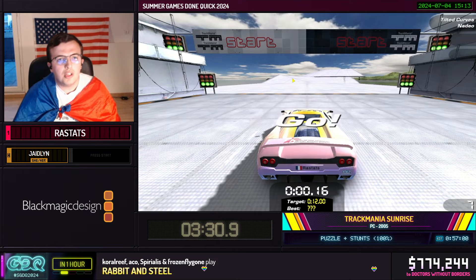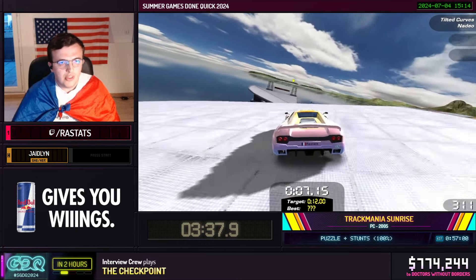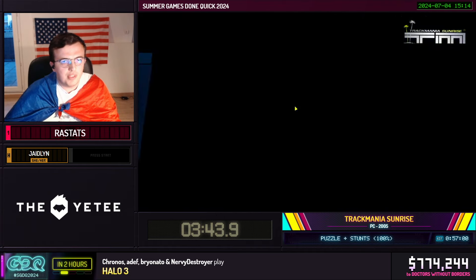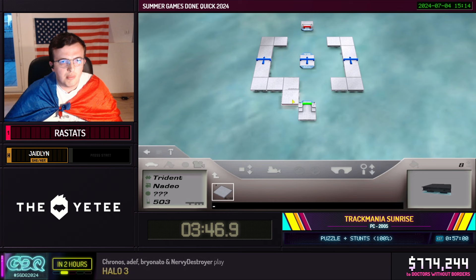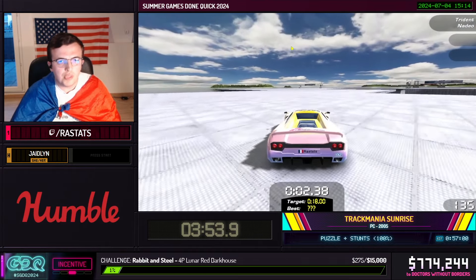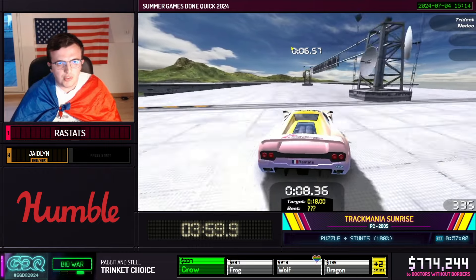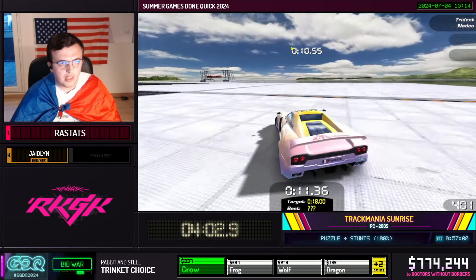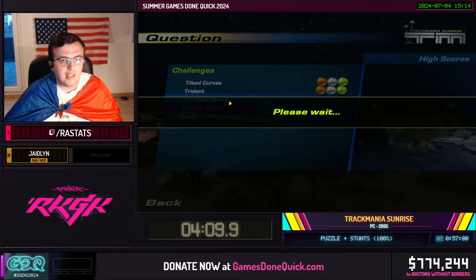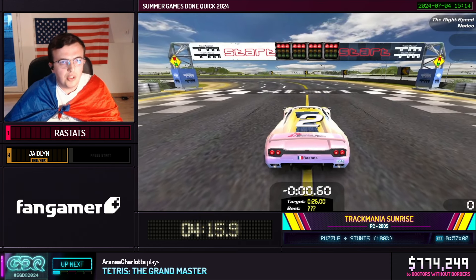Right there we are using concave and convex blocks to show you can build transitions in Trackmania. This medal is very easy; some of the author medals will be much harder to get, which is why the incentive should have been increased by about 10 minutes. We just want to go as fast as possible to the finish line, taking the straightest line possible to the first checkpoint. Trackmania is a game made of checkpoints — you have a starting block, some checkpoints, and then a finish line, or multiple finish lines. You need to get to the finish line as fast as possible.